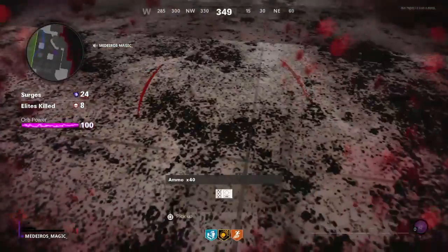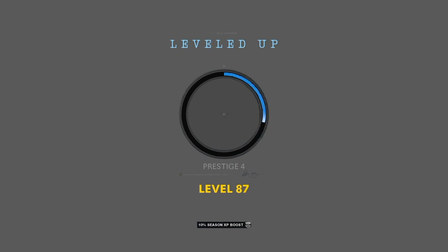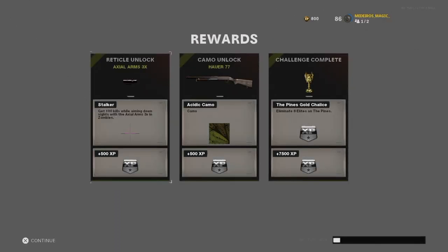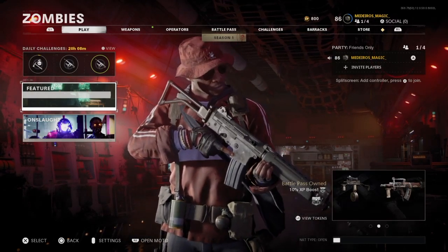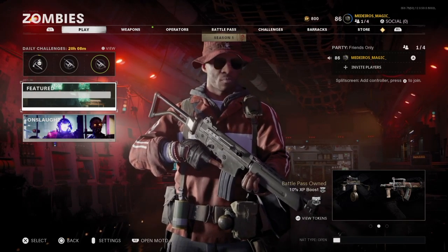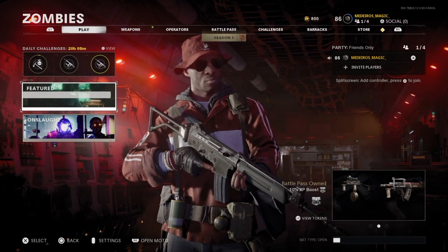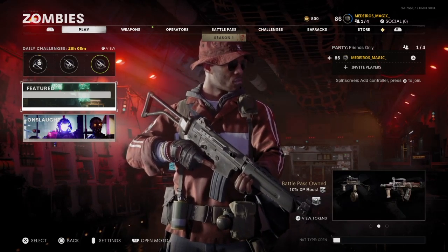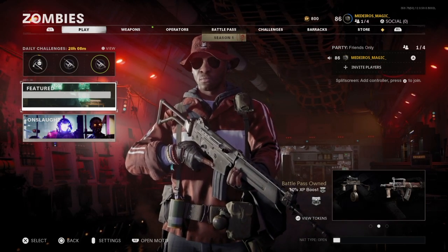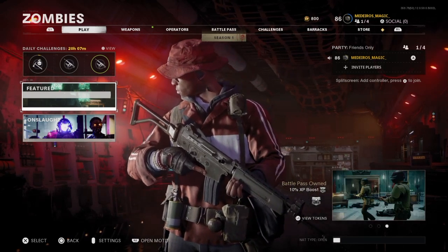Got gold on the Pines solo! Honestly that wasn't too bad. I thought it would be a lot harder because of how small the map is, but we did pretty well. The Pines in Zombies Onslaught is probably one of my favorite maps to play on just because the Pines overall is one of my favorite maps in Cold War — it's a mall, and I don't remember seeing a mall in any other Call of Duty, so I think this is the first time we've seen one, but correct me in the comments if I'm wrong. That's it for this video — leave a like and subscribe if you want to see more. I'll see you later.